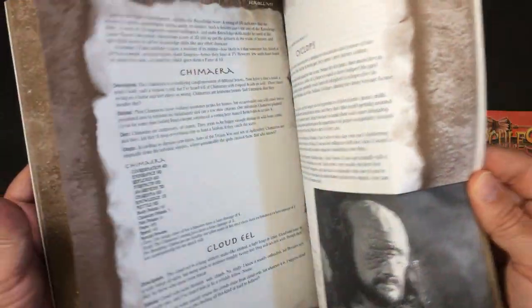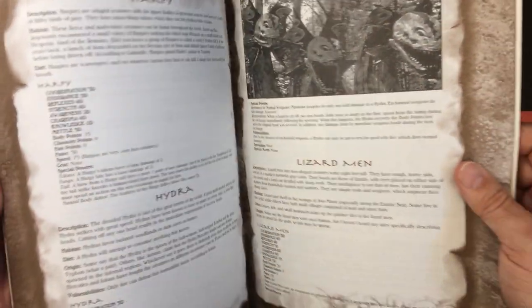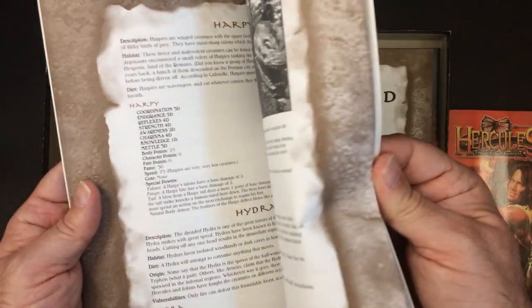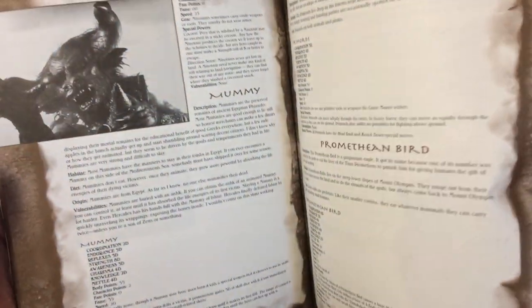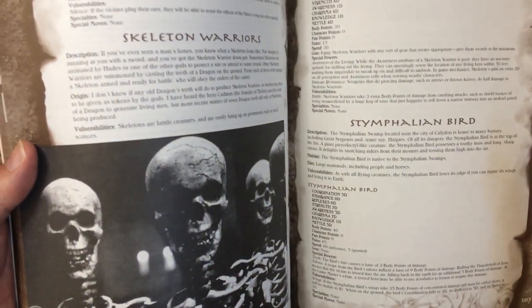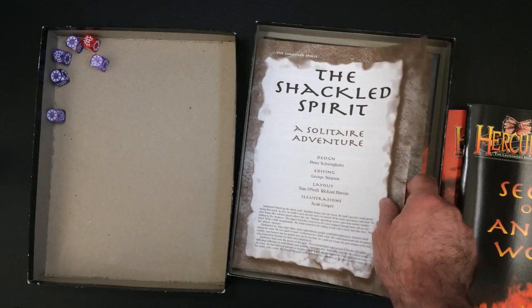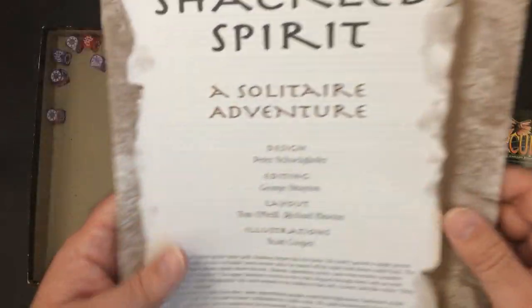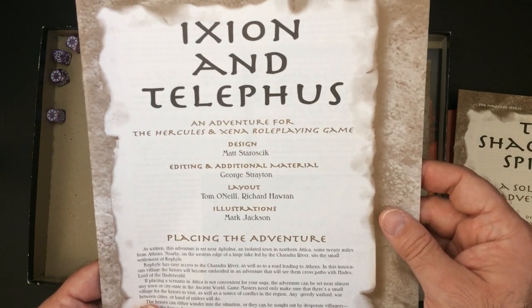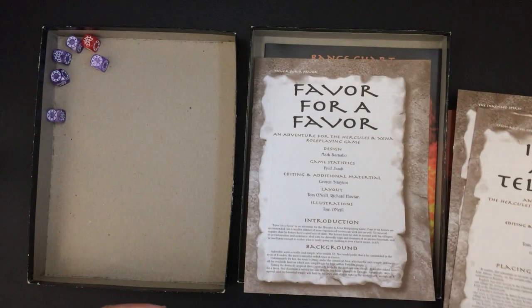There's a Bacchis episode referenced. It's got some monsters in here - Harpy, Hydra, Griffin, Gorgons, Giants - so it's got a little monster manual kind of thing with your enemies. Also skeleton warriors. Camera battery is about dead. It gives you a solitaire adventure called 'The Shackled Spirit' - I can actually play through it myself one day. And then Xena and Telephus, plus an extra adventure called 'Favor for a Favor'.